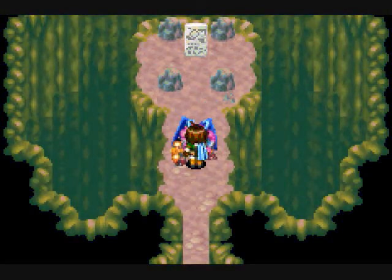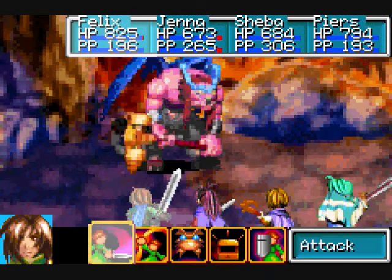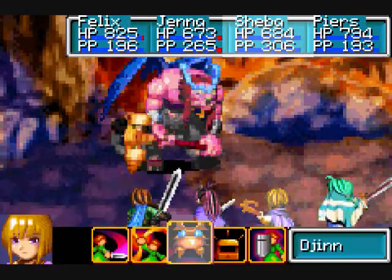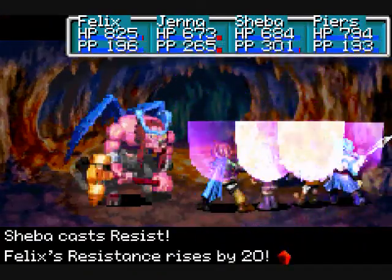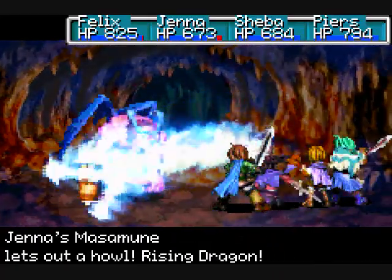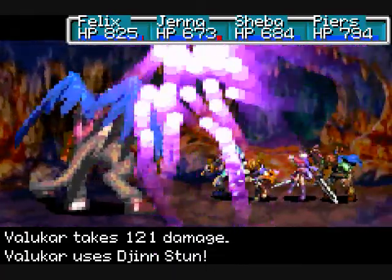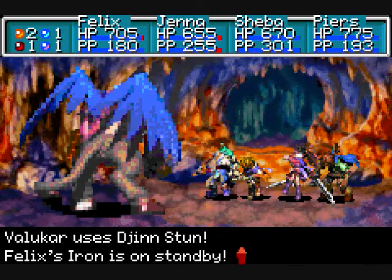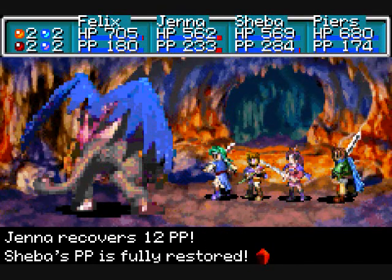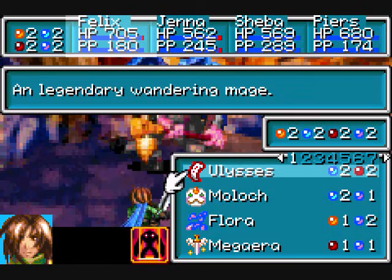This guy is extremely easy — like, you don't even realize how easy. He does have a couple of gimmicks, though. So let's prepare for those by doing the usual resist thing. He stuns each one of your djinn on somebody, and he can also do it twice in one turn. The thing is, he can summon with our guys — he can actually use our summons. I'm not kidding.